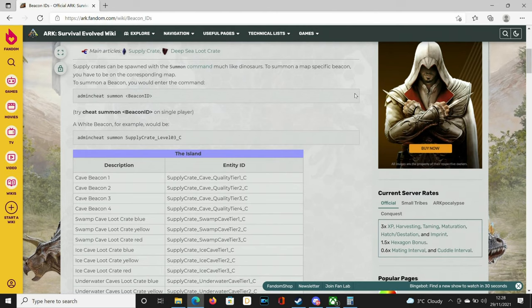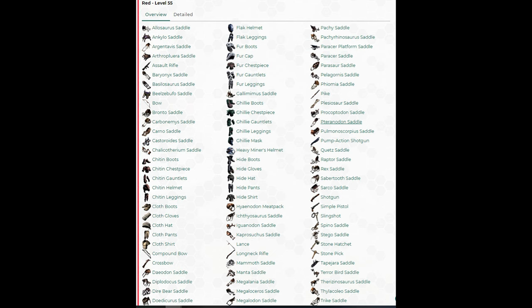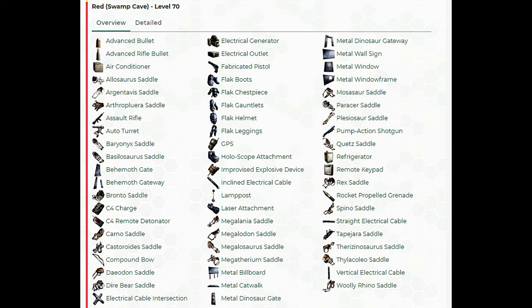All these caves drop a variety of loot and some won't drop Rex saddles while some will. The Cave Beacon 4 — the standard red loot crates that spawn in caves throughout ARK — can give you Rex saddles. Here is the loot table, so feel free to pause the video if you need to. Swamp Cave Red will give us Rex saddles. The other two won't. Here is the loot table.